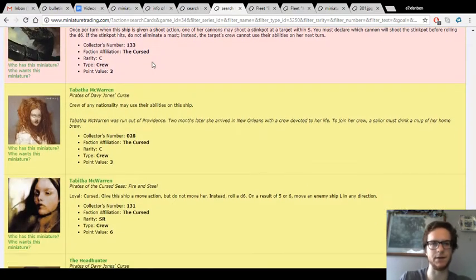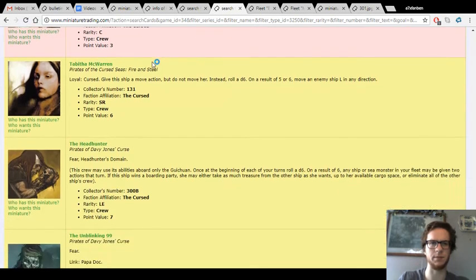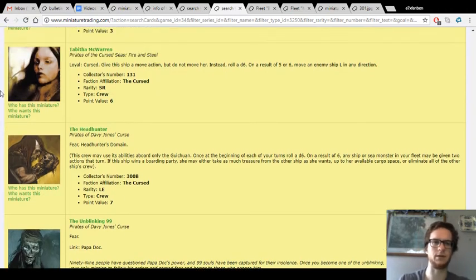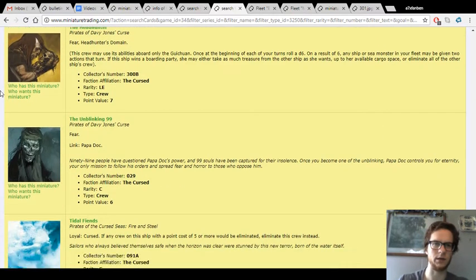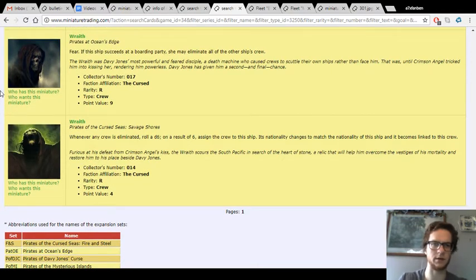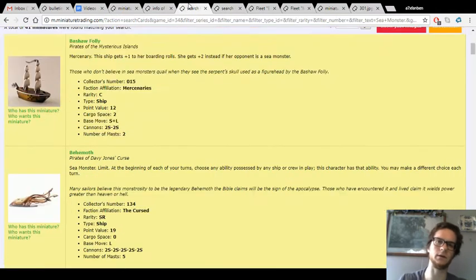Stinkpot Specialist is actually a decent idea — I've always liked that. They don't really need crew of another nationality — this whole idea of using a sea monster squadron with L-boosters is already a really expensive gimmick strategy anyway, so using other faction crew is just going to make it even more pricey. L-Mover you don't really need. Most of the other crew probably aren't going to be very useful, and the more expensive named crew would probably just be killed in action, or the Serpent's Fang would sink and they'd go down with the ship.